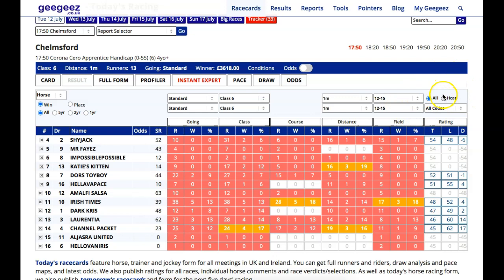We've got these tools and toggles — you can sort all this data by race codes, all races, or handicaps only. I'll click on all-weather only since this is an all-weather race, and you'll start to see some amber appear. If I click on handicaps, Irish Times is interesting — rather exposed, but four pounds below his last winning mark. Dark Chris is two pounds below. Laurentia, who is the one I'm focused on and the one I fancy each way at five to one with four places, is fourteen pounds below her highest winning mark and has won off 60 before.